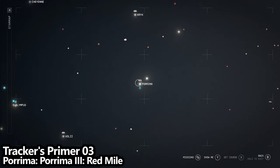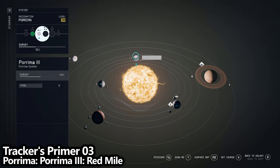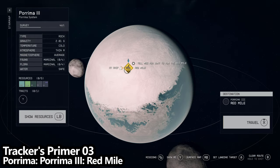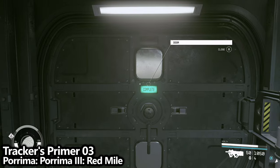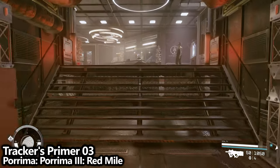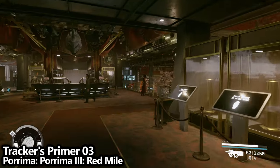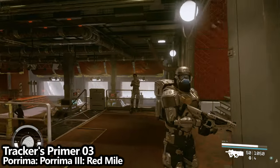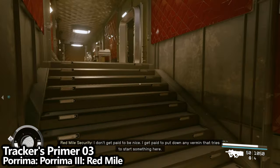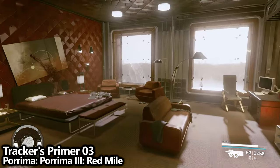Not far from Voli, there is a system called Purima. There is a planet here called Purima 3 and an area called Red Mile — a very useful area if you want to upgrade your ship. Head through the airlock into the Red Mile area, and you'll be able to find the Tracker's Primer 03 skill magazine by heading into the main area, going to the right and up the staircase to the second floor. There are three doors — go through the middle door and find it on the table near the back window.